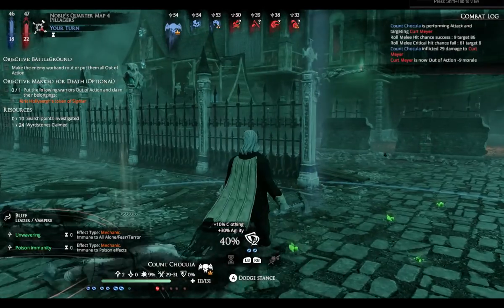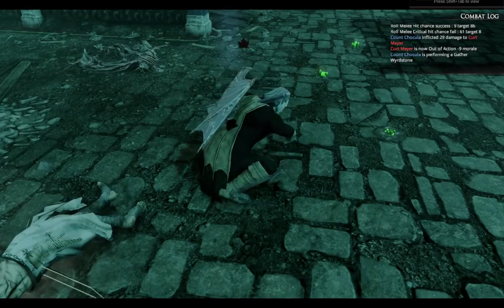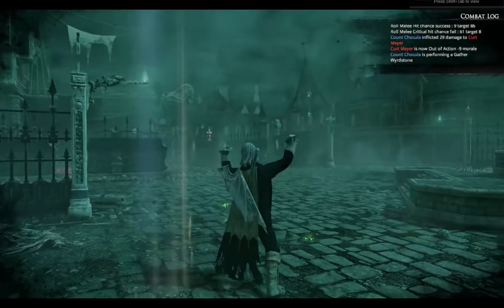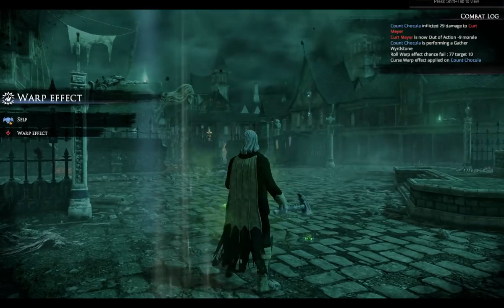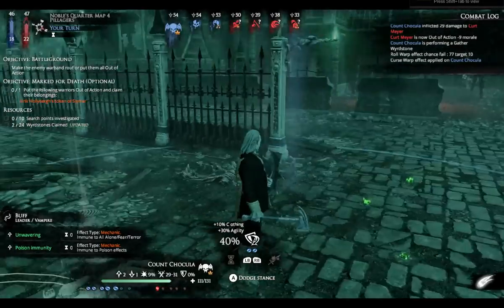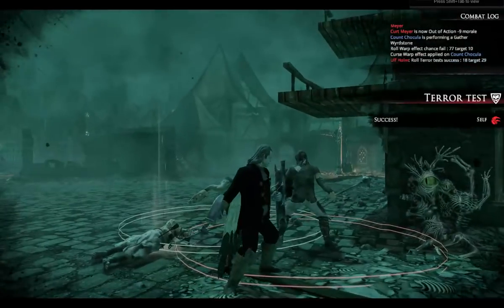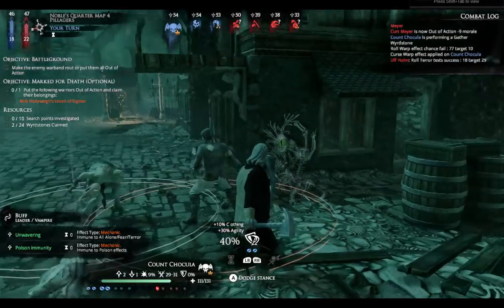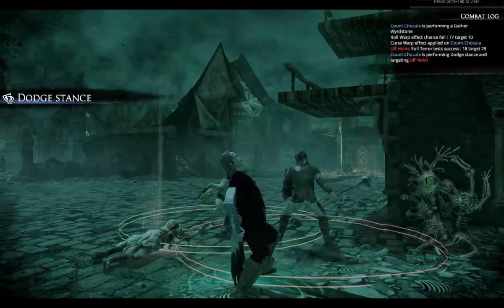So what I'm going to do now is gather some more warpstone. I'll have some of that. I won't dare take any more because it could take away his movement. But what I will do is go and battle here. Although I don't have any more skulls, this guy is now surrounded so he may break and run away.